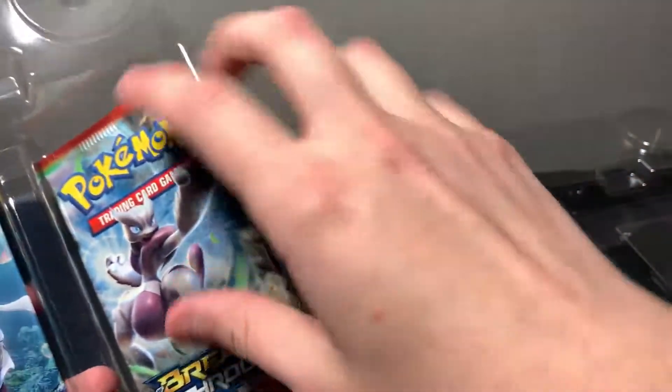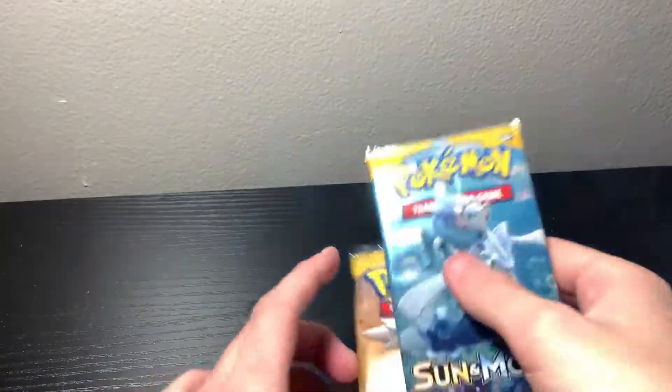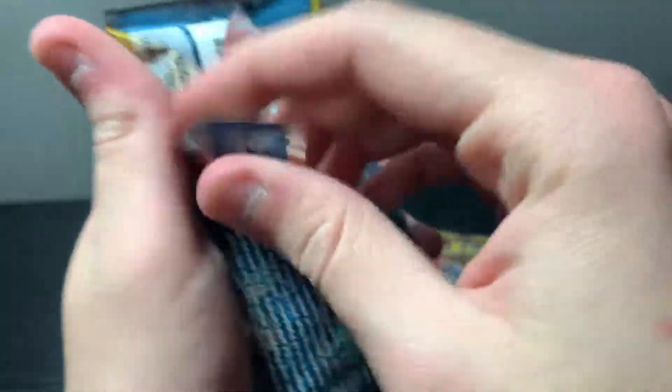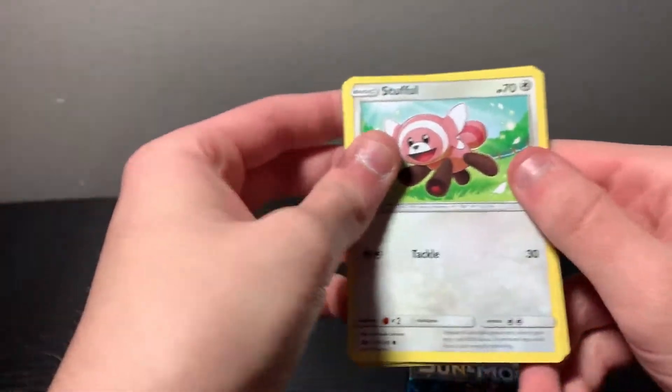So we got Sun and Moon base, Breakthrough, and Sun and Moon base. Yeah, pretty old packs. And code card, which is mine. I think we're gonna start with Sun and Moon base. I don't remember the pack trick for Sun and Moon base. I think it's the same with the energy, but I don't remember if that started with Sun and Moon base or after.